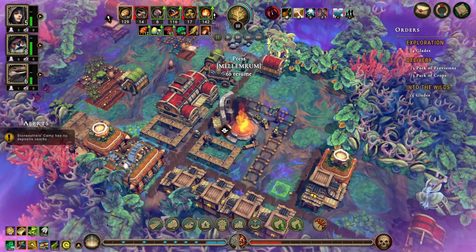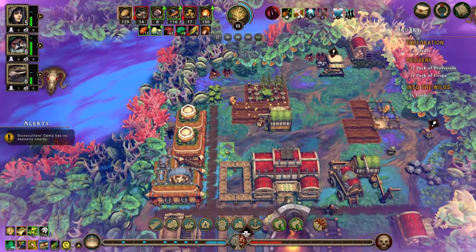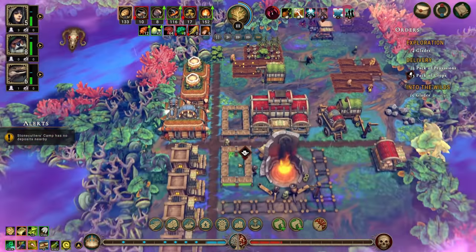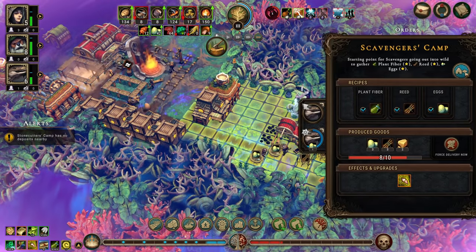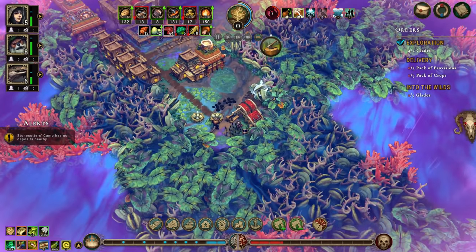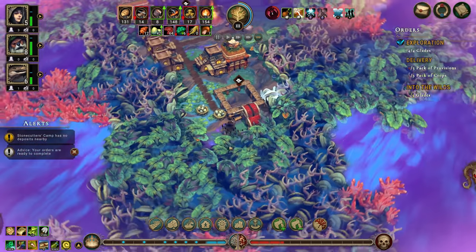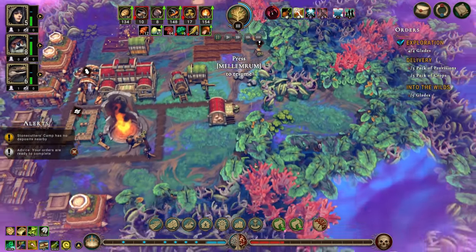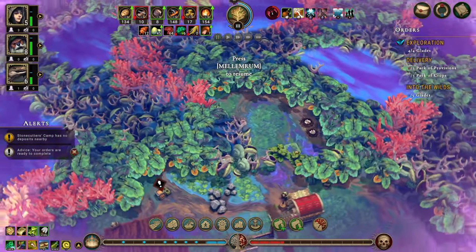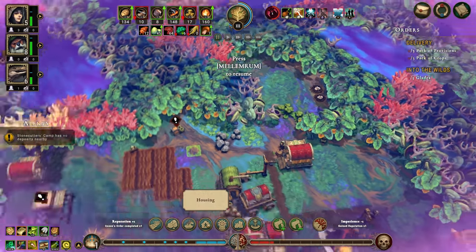Let's put a path in like that. I do want a mine down here — let's move you over like that. Industry mine, put that in there. We've done the glades as we opened up this one, so that means we can deliver that.